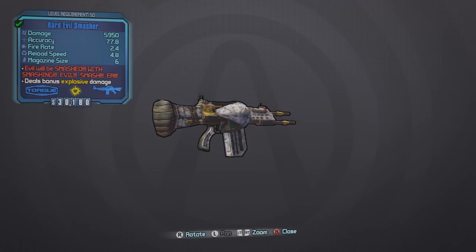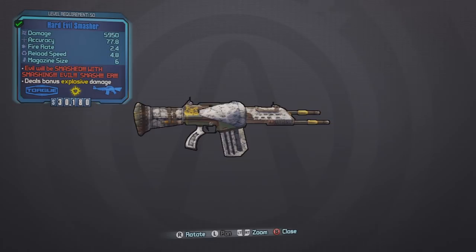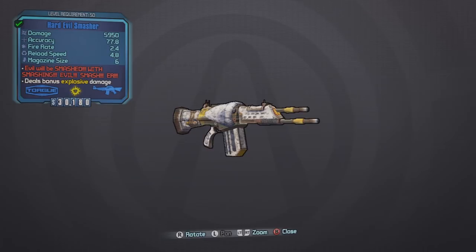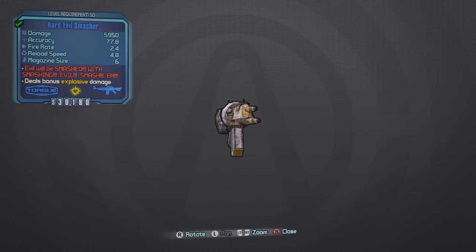How to beat them all in 30 seconds. You'll mainly need one thing for this: the weapon named the Evil Smasher, which you get from the mission in the campaign called The Chosen One — I think it's towards the end of the campaign from Marcus. I also recommend using the Infinity Pistol, because this is how you really see the sheer power of this weapon.